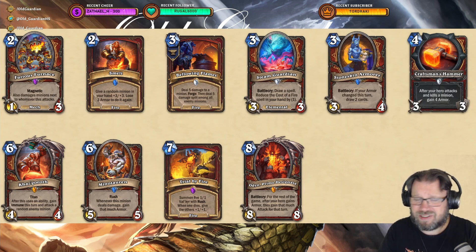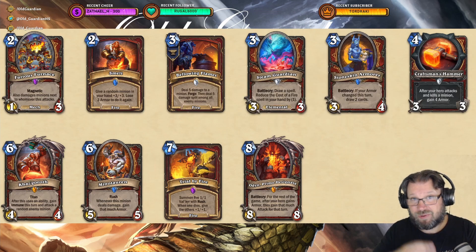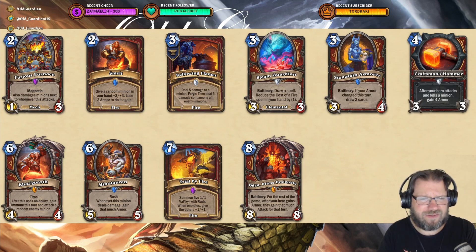These are the Warrior cards for the expansion. We have Furious Furnace: 2 mana, 1/3 Mech, Magnetic, also damages minions next to whomever this attacks. That would kind of go into Menagerie Warrior, and then in Menagerie Warrior with all those Amalgams you can just turn them into Cleave minions. Pretty sweet stuff.